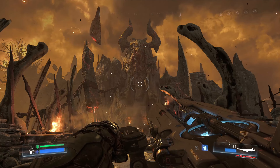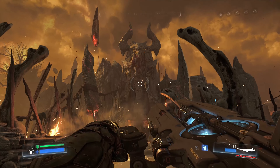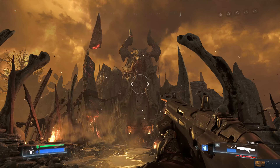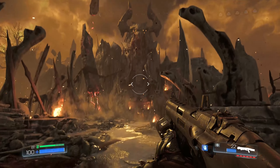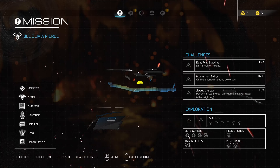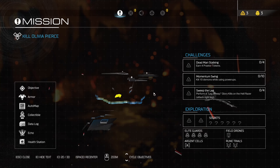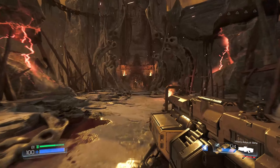On this one we're gonna continue the story. We have finally arrived in hell because Olivia managed to open the damn portal. We're gonna have a lot of collectibles to go through. There are six secrets, four elite guard points, one argent cell, one field drone, and two rune trials. Hopefully we're gonna be able to find them all. Let's jump into it and have some fun with the hellish landscape.